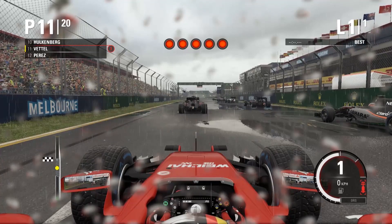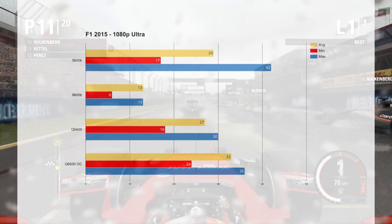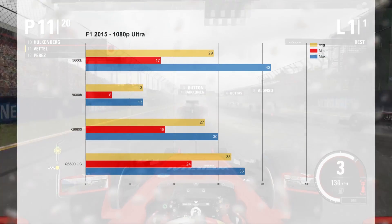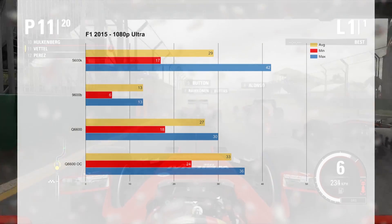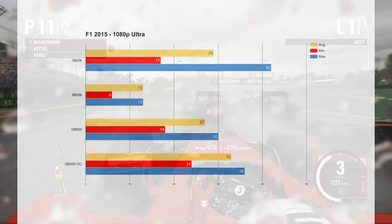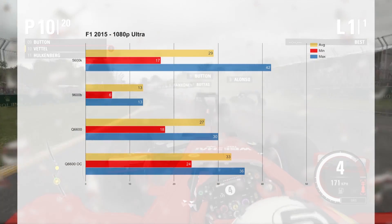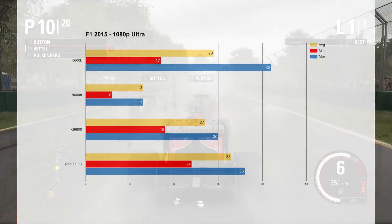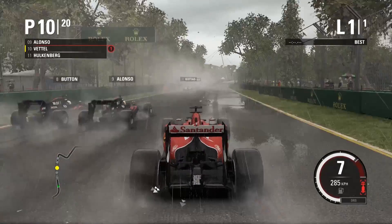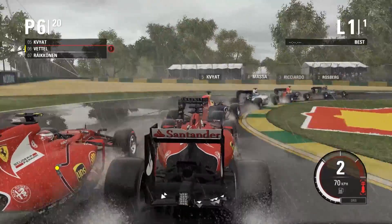F1 2015 was up next, and this was probably the first game where the Q6600 could really show its true horsepower. This was definitely not limited by RAM. We saw the averages absolutely crushing the 9600B at stock speeds, and it actually got very close to the 5600K at stock. Then with the overclock, we were able to streak away into the lead, and that 1080p Ultra was completely playable — which was impressive for a 10-year-old CPU.